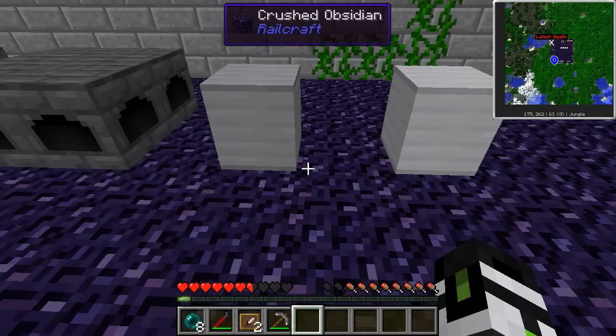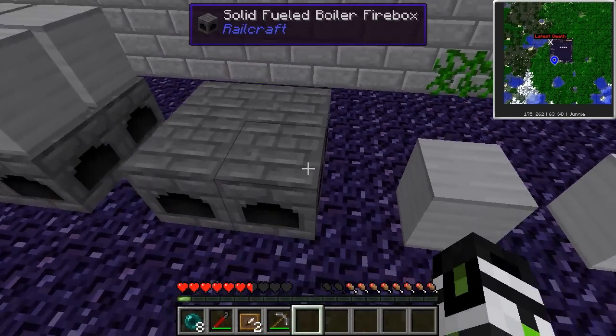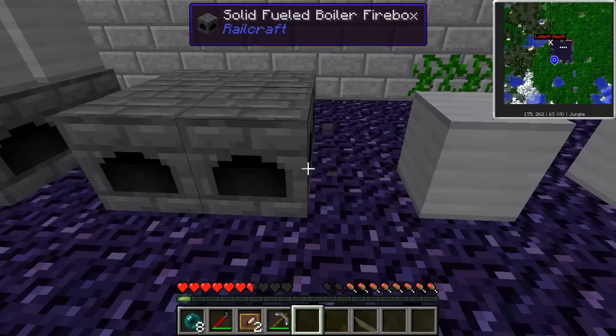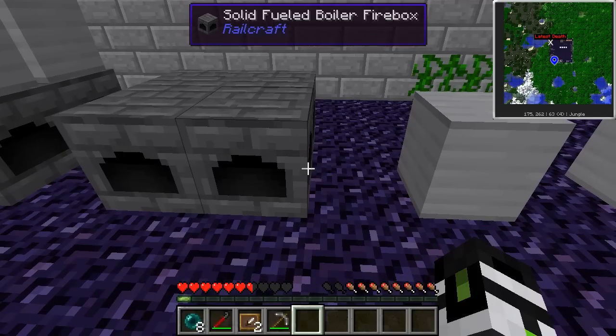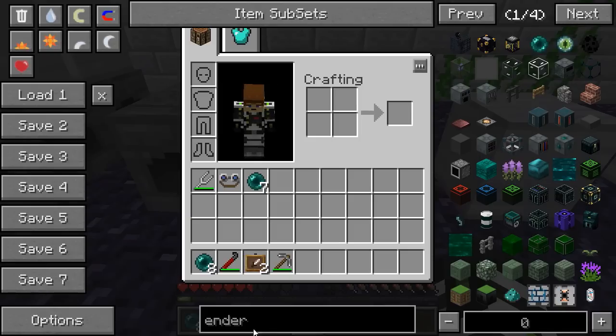The larger the steam boiler, the more efficient it is in terms of fuel usage. You will generally be better off building a single large boiler instead of several small ones. The size of the tank you can build depends on the firebox size: a 1x1 firebox handles a single cubic meter tank, the 2x2 can handle 8 or 12 cubic meters, and the massive 3x3 can handle 18, 27, or 36 cubic meters. They also show the available sizes when you mouse over them.